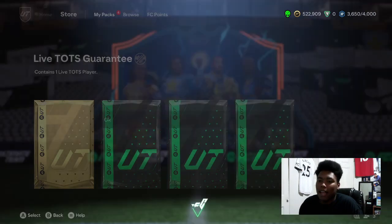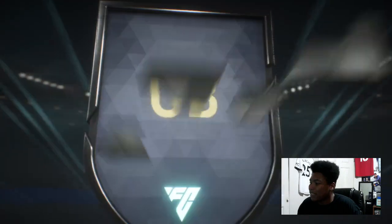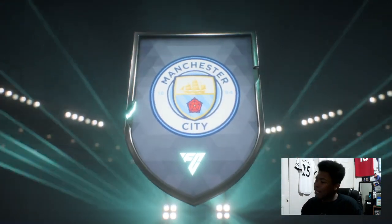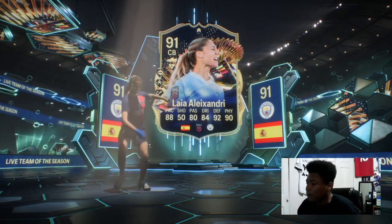But yeah, let's see what we get from this live. Oh — I had a duplicate. It's Stupion. So let's see what we get from this pack. Hopefully it's not a dupe, but it's probably going to be a dupe. Spanish center back — it's that female. Yep, I knew it. I knew it was going to be a dupe, but it's all good man. We tried, so yeah, it's a duplicate.